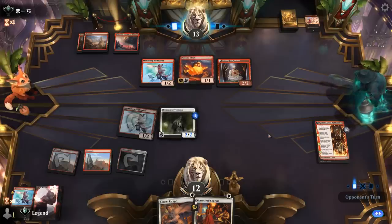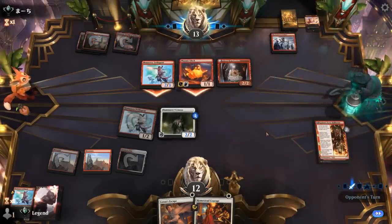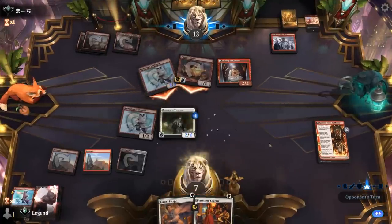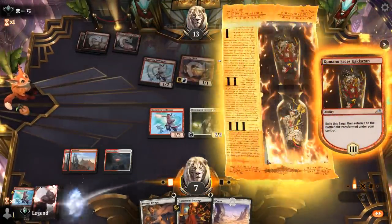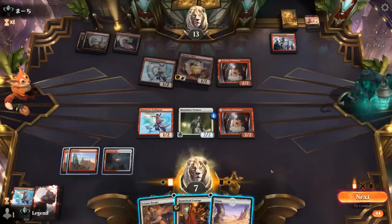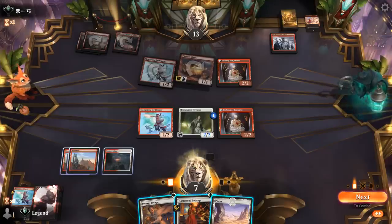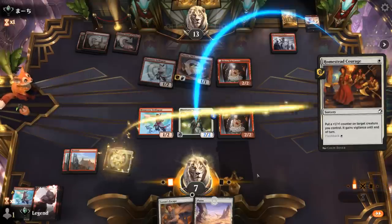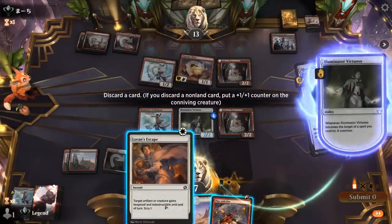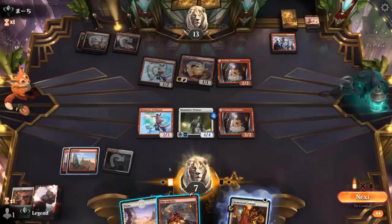We find land number three and a Mechanized Warfare — no burn spell for Virtuoso, which is huge. Kumano doesn't get to attack into Virtuoso, so we take the damage — five total. We get our own Etching. Now we could cast Homestead Courage on Virtuoso, flash it back on something else, and maybe force the opponent to chump block. We're definitely getting close to that point. Play with Fire drawn — do we just get rid of Laurent's Escape at this point? I think so. If our opponent has a burn spell with Warfare, they're just going to point it upstairs to try and kill us. So we flash back Courage and give something else Vigilance.